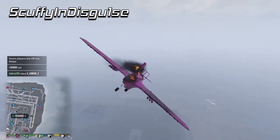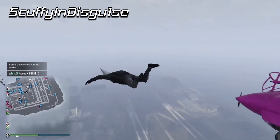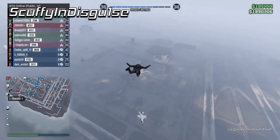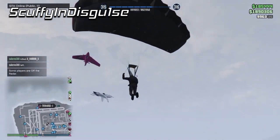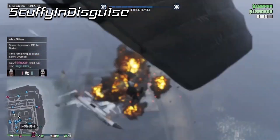We also have to talk about the way the Starling fell, because in normal circumstances it would have just fallen straight down once you jumped out of it, but in this situation it was just doing this weird spinning motion, which kept it in the air longer than usual — which was essential for getting the kill. And when it did crash into the jet, it looked like it was flying backwards going down, which is hilarious.